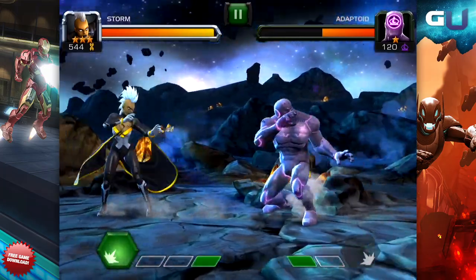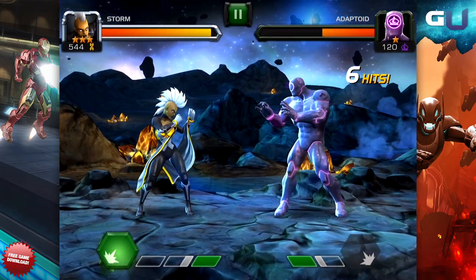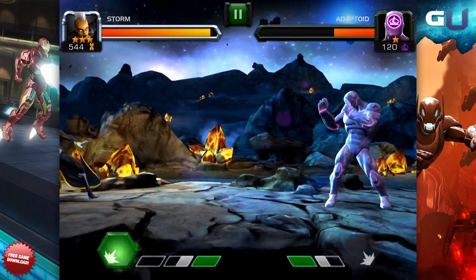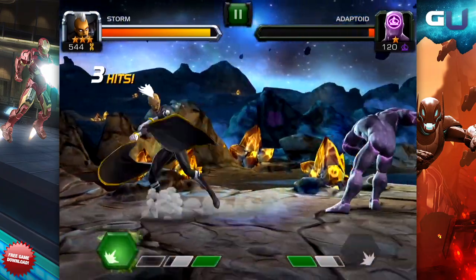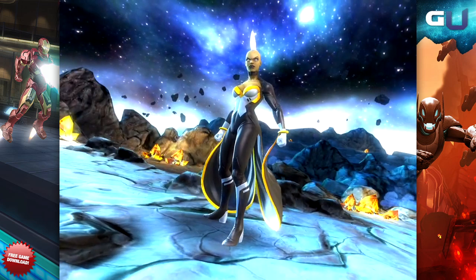Light attacks are launched by tapping the right side of the screen, and are usually quick and easy to string into combos. Medium attacks are a little slower but do more damage; they are launched by swiping the right side of the screen. Heavy attacks involve holding down on the right side of the screen, are a little slower to launch, and are mainly used to break an opponent's block.